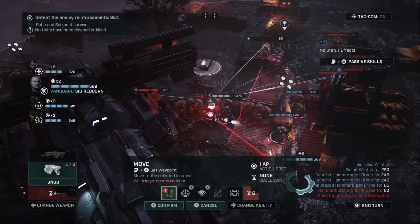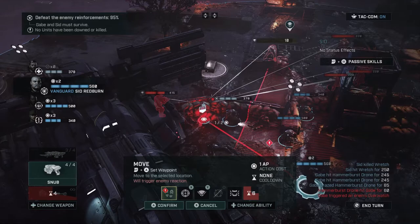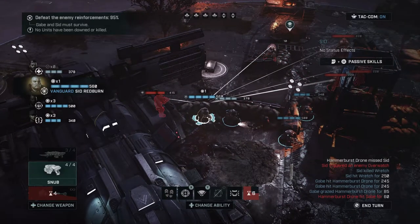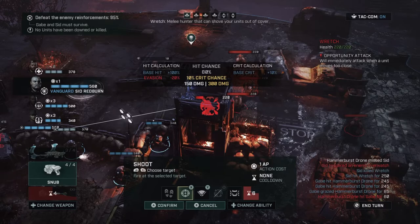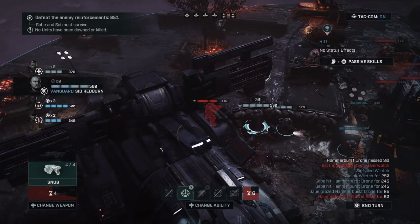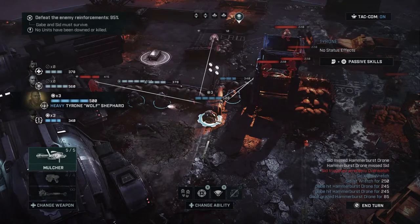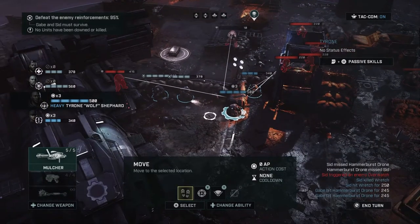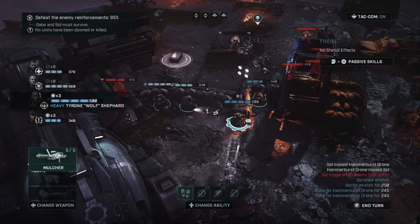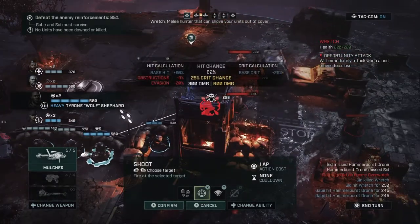We'll put him right there and then try to shoot him — see how that works. Oh, that was a pistol — that was an accident. He'd probably be better in a position where he can hit more people, so let's move him right there and then shoot.